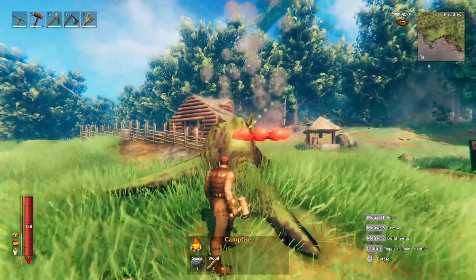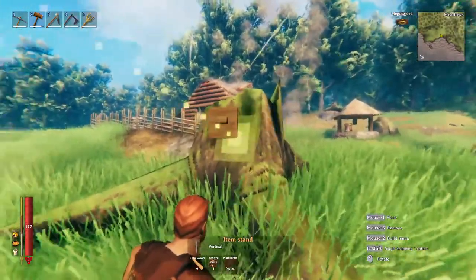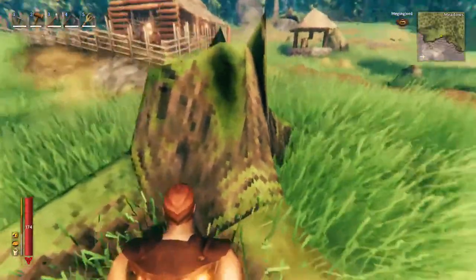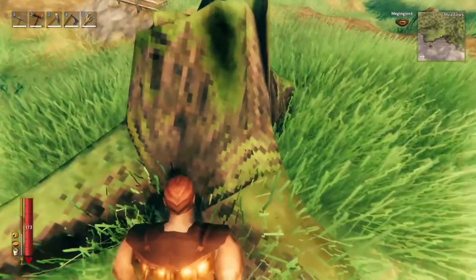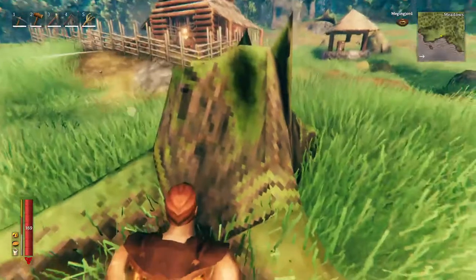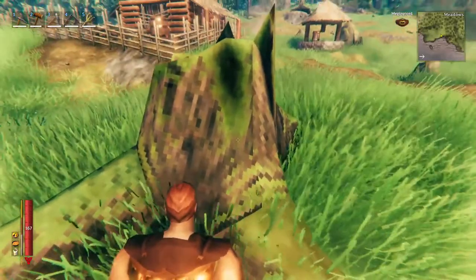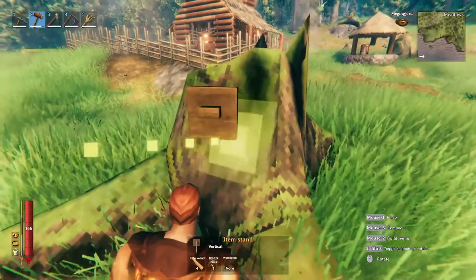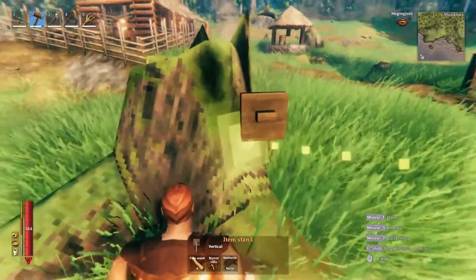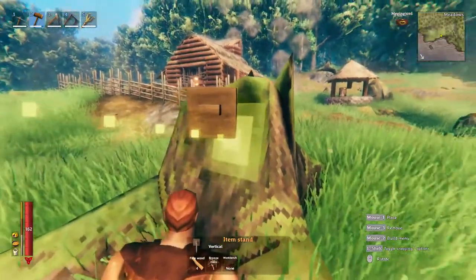The situation changes a little if you try to build on an object. What's happening is there are actually two meshes — one of which is invisible. The tree stump you can see with all its pixels and low-poly glory is essentially an art mesh, but there is an invisible, simpler collider mesh. Though this is already a low-poly object, the collider mesh has even fewer triangles, because it's computationally expensive to calculate all the collisions between things like the player and the tree stump. That invisible mesh is what the placement is trying to snap to, and that's why it goes berserk near objects like rocks and trees.